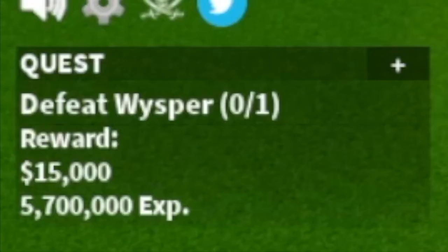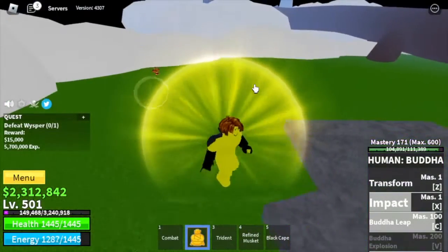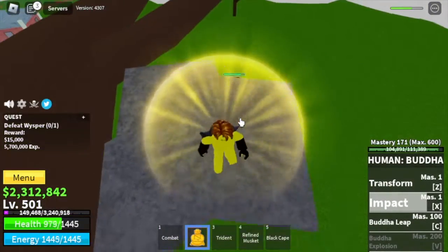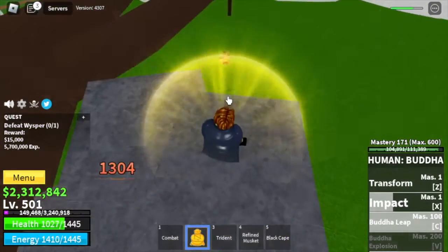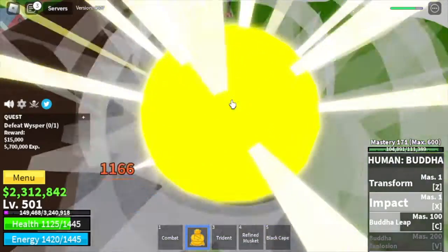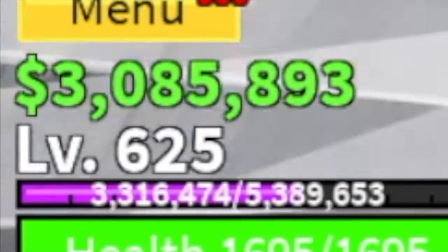Next up, the skylands. We're going to go to the upper yard and start defeating the whisper. For the whisper, we have a stone strat — jump on this stone and he cannot damage you with his bazooka or cannon. Just use your X and C skill to damage him, wait for him to use his skills, no need to dodge. Target level 625.